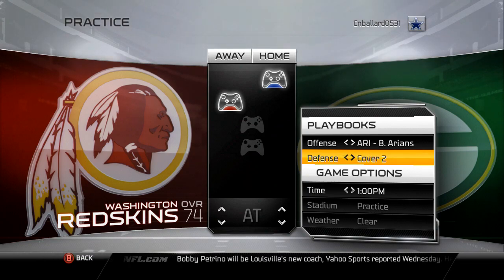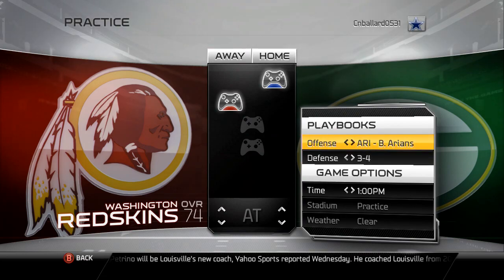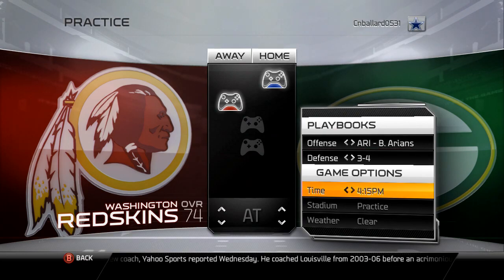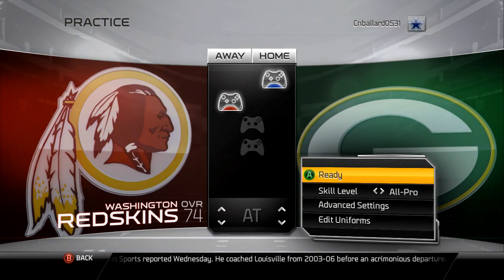If the Green Bay Packers are a 3-4 base defensive team, then I'm going to use that 3-4 defensive playbook. Now I have two good playbooks for this Green Bay Packers team. You can also mess with the time settings, and then you want to ready up.